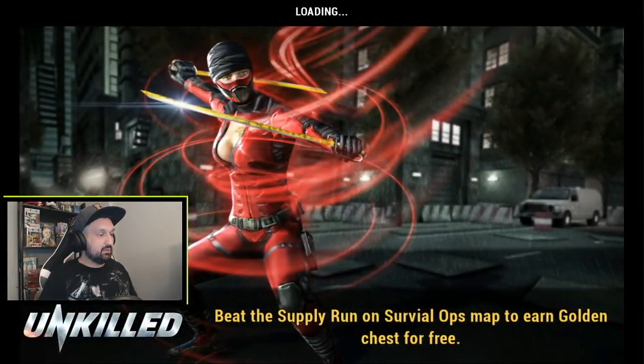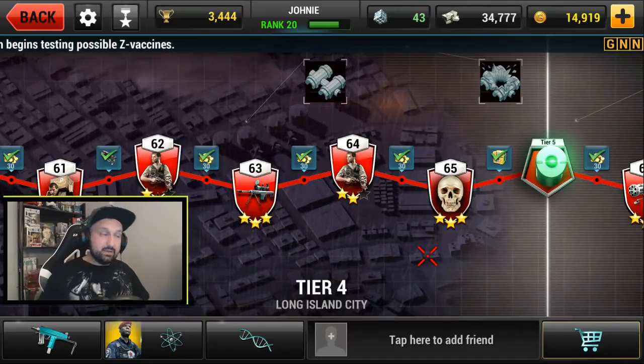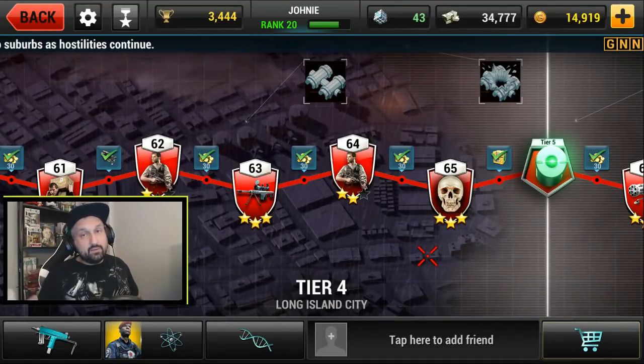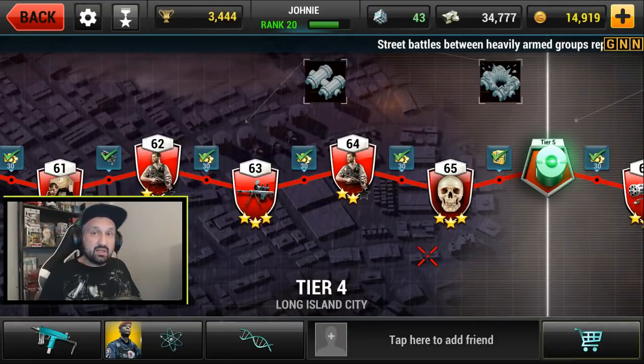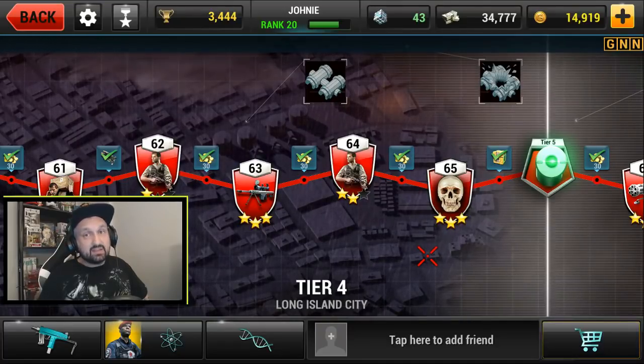I finished with 27 seconds left when not going for melee kills — it's faster if you skip them, so you kind of have to do the mission twice unless you're super fast with your melee weapon. That's it for today guys, hope you enjoyed the chest opening and the gameplay. Leave a comment below on what you want to see next in Unkilled. If you want to join me for co-op, every Wednesday I do Unkilled on stream — it was really fun last time. Don't forget to subscribe for more Shadowgun Legends and Unkilled. Take care!